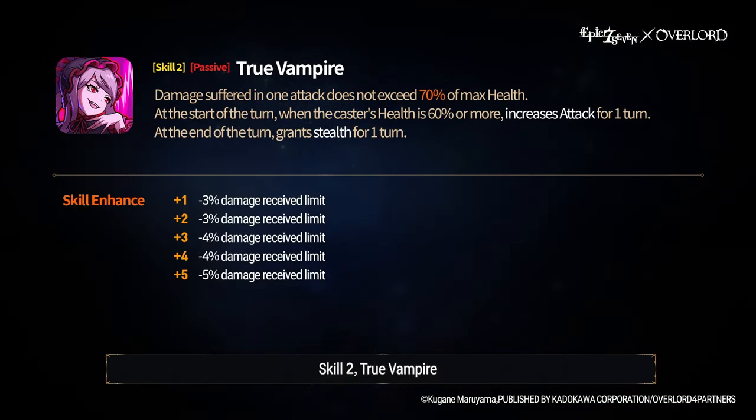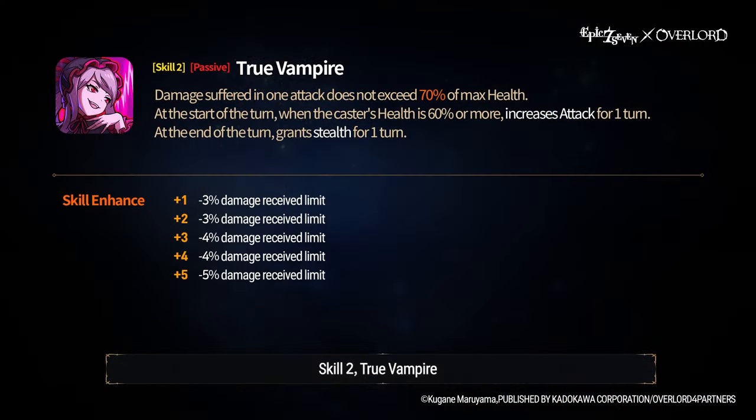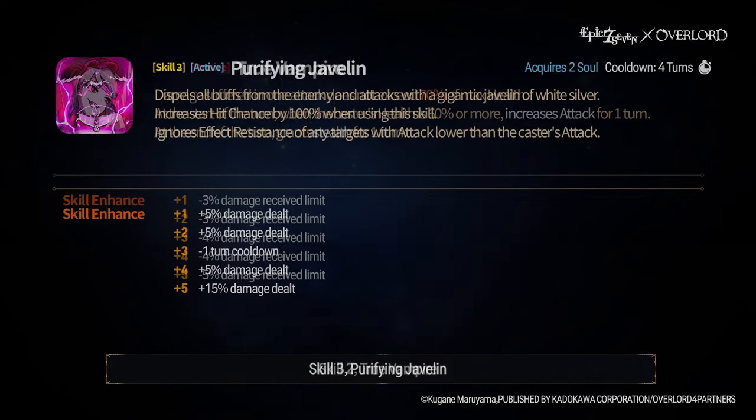Now let's break down the kit before we talk about the character as a whole, starting with Shaltir's passive, True Vampire. Damage suffered in one attack does not exceed 70% of her max health, and at max skill level this changes to 51%. At the start of the turn, when the caster's health is 60% or more, Shaltir gets an attack buff for one turn. At the end of each of Shaltir's turns, she grants herself stealth for one turn, basically making her untargetable by single target attacks unless she is the last person standing.